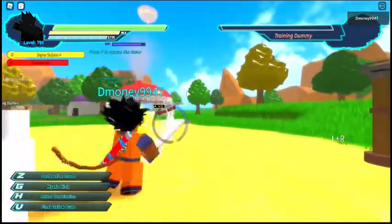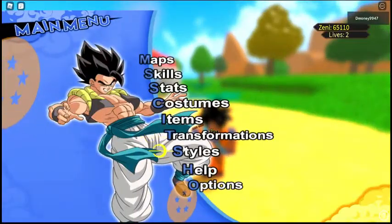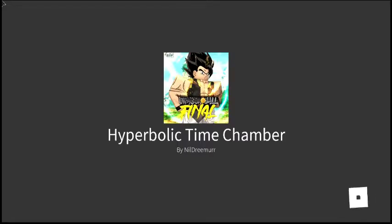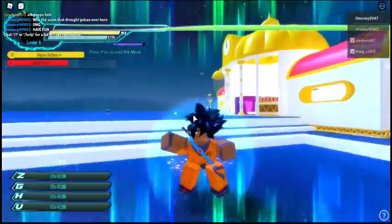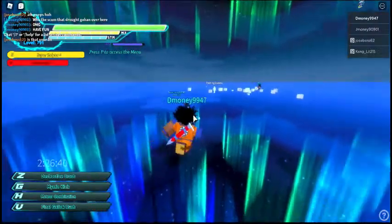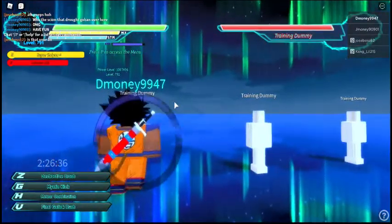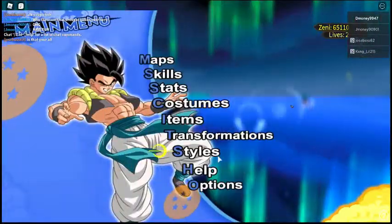If you have the Hyperbolic Time Chamber, you could use those dummies there too. If you didn't know, if you go to Styles and Teleport there — this is where the dummies are. If you fight these, these ones are kinda better, because they give you both XP — a good amount of XP — and a good amount of power level. So just keep on fighting these and your power will grow.